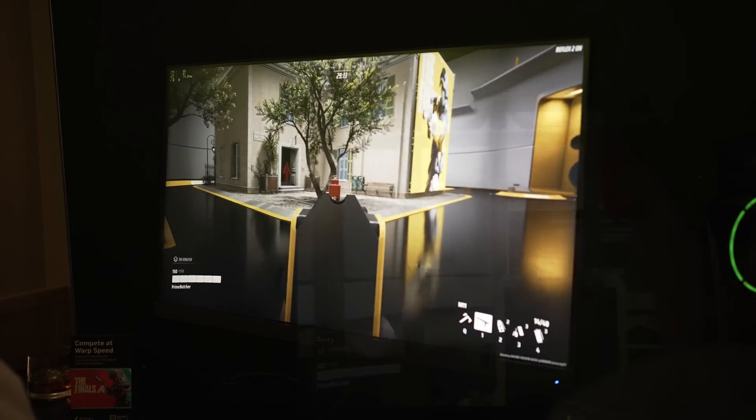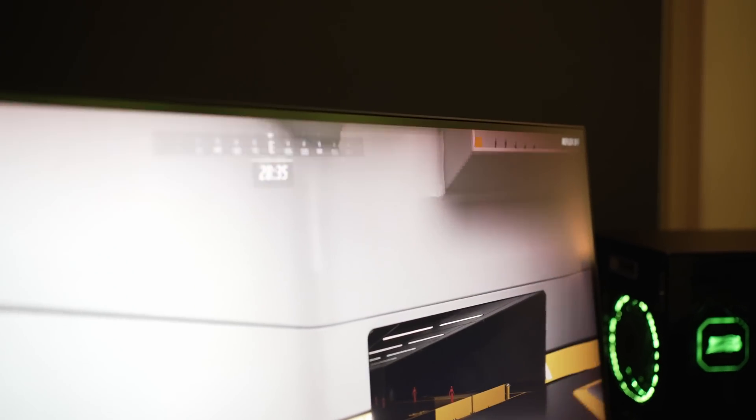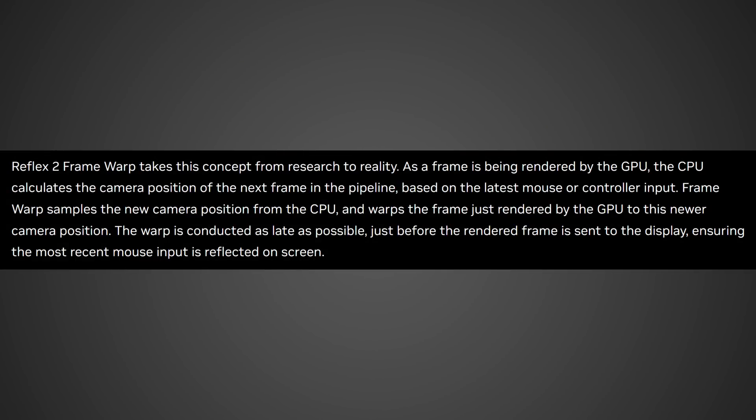But Reflex 2 was announced and it does something entirely different. This is so transformative it shocked me, so I'm going to read what Nvidia has to say about it, because it's a little harder to understand than simply reducing latency. According to Nvidia on their website, they state: "As a frame is being rendered by the GPU, the CPU calculates the camera position of the next frame in the pipeline based on the latest mouse or controller input. Frame Warp samples the new camera position from the CPU and warps the frame just rendered by the GPU to this newer camera position. The warp is conducted as late as possible, just before the rendered frame is sent to the display, ensuring the most recent mouse input is reflected on screen."